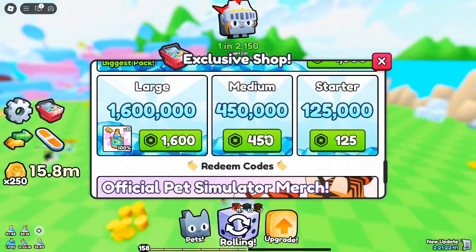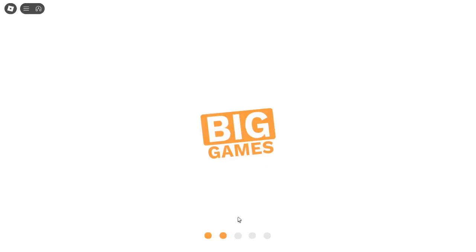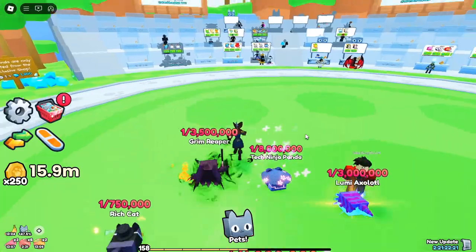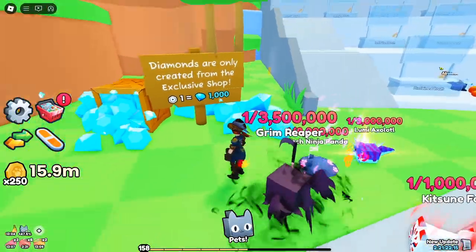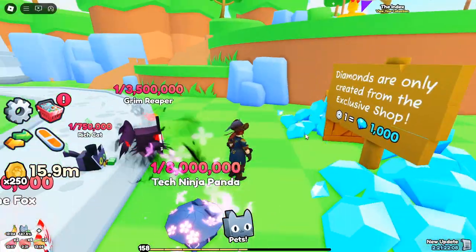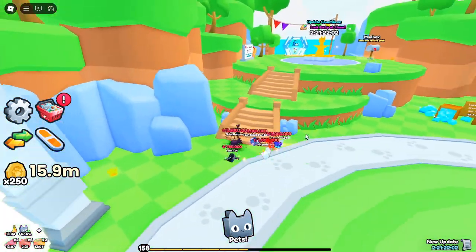Are they diamonds or gems? The terms diamonds and gems are used interchangeably in Pets Go, so you can decide which name you prefer. Whether you call them diamonds or gems, they're your gateway to some serious upgrades and exclusive perks in the game. They're also a premium currency, which means they have a higher value than regular in-game coins. But getting diamonds in Pets Go isn't as simple as it might be in other Roblox games.